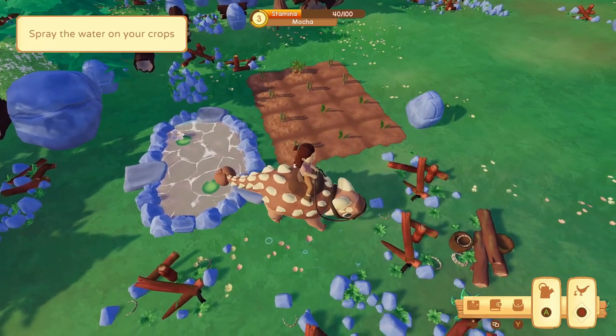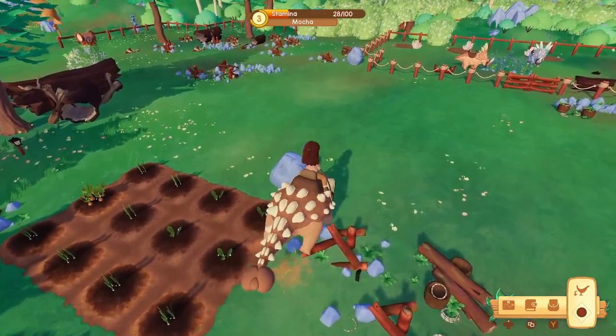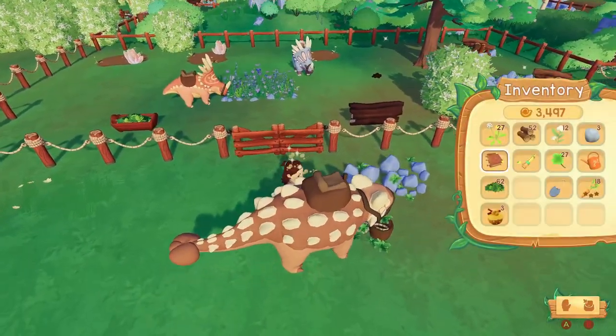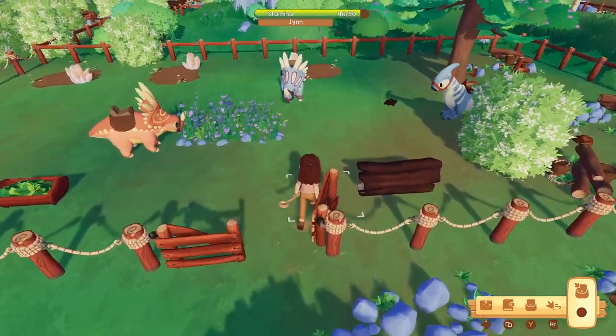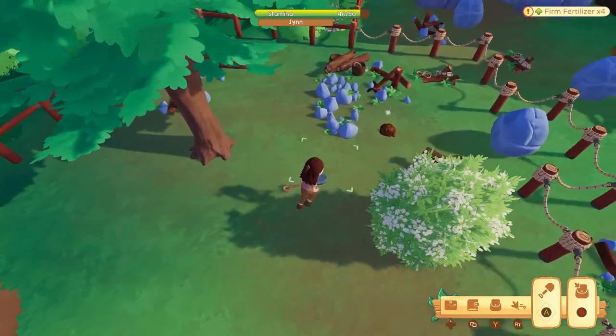We are ready to begin cleaning the ranch. First we need to water the crops. Before I start cleaning the ranch, I want to go out into the valley and open all the different blocked areas that I need to open, so I'm going to do that first.